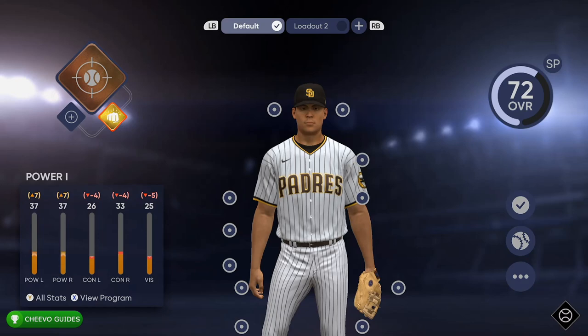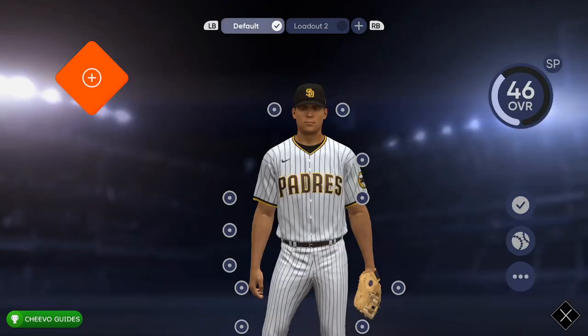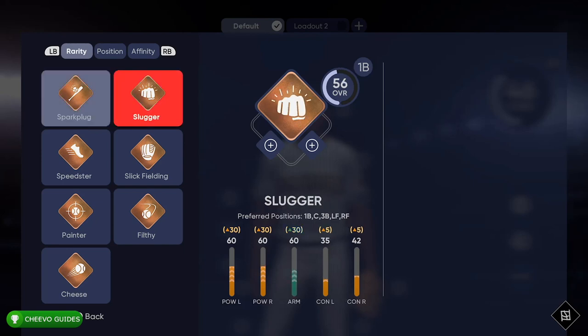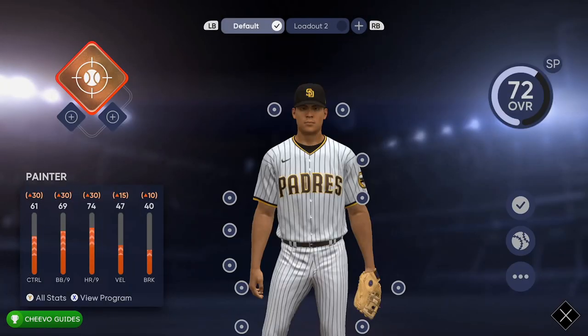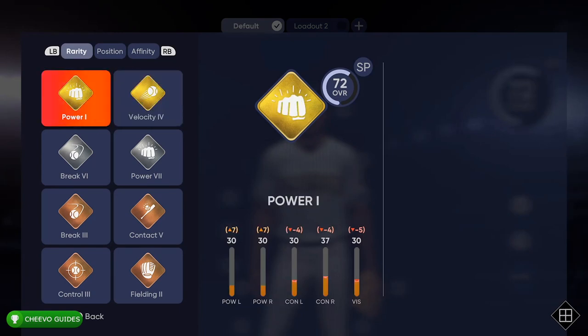I have some gold and silvers — I'll show you guys how I got those. But when you first start the game you're only going to have bronze ones. Even with those you should be able to get up to 70, maybe a little bit over 70, with the stock power-ups. Just make sure you find the ones that impact your overall the most. As you can see, the pointer impacted mine the most.